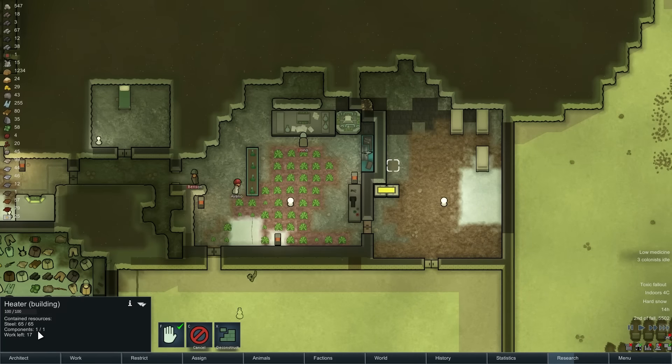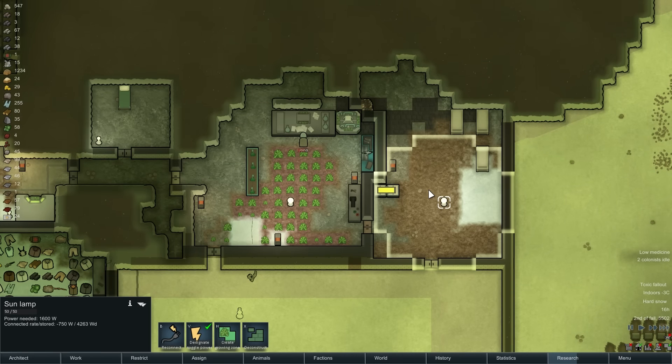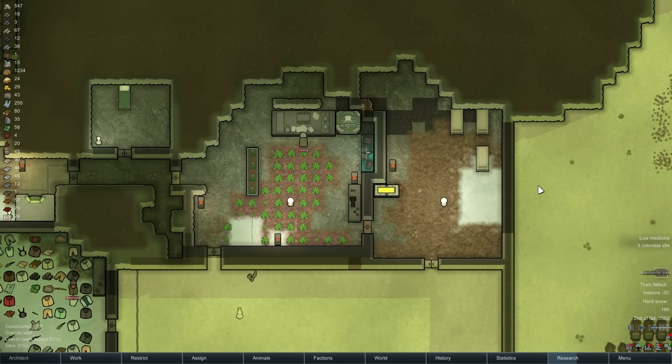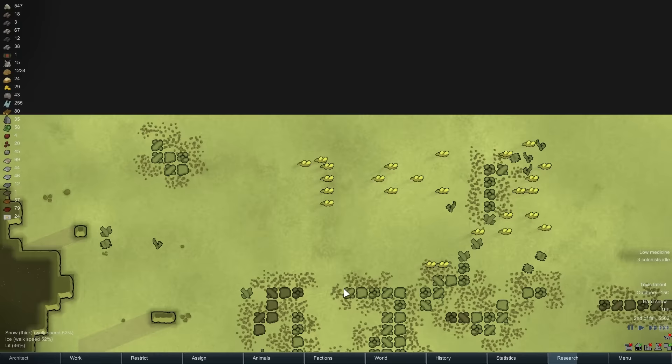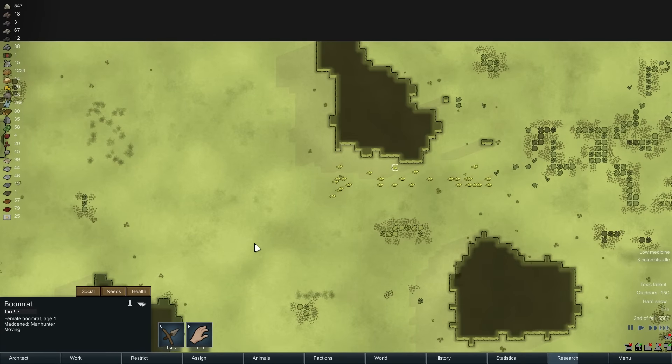Steel 65, components — so they actually did have enough. Not sure that's going to be able to cut it temperature-wise, because we only have the single level of walls here. Oh great, a manhunter pack — a manhunter pack of boom rats. Well, that'll be great when they die.